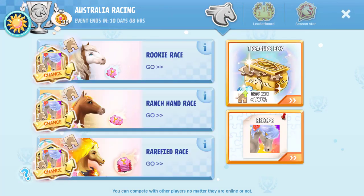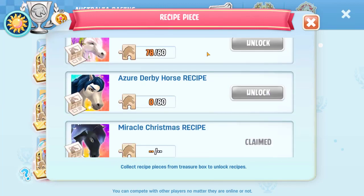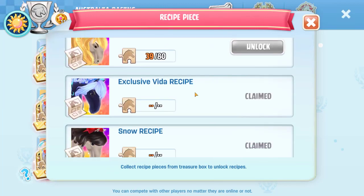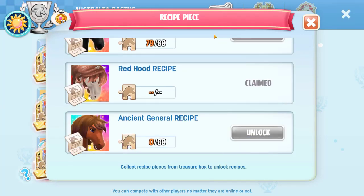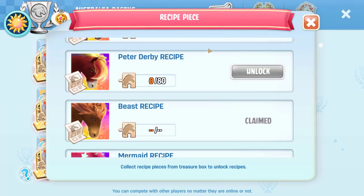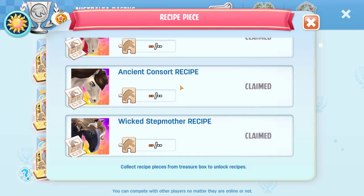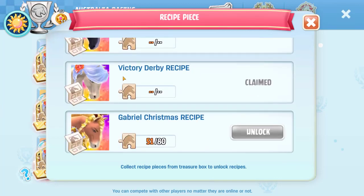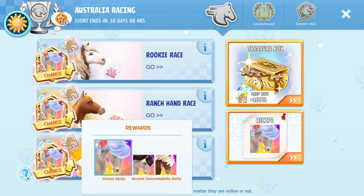I have some treasure boxes here. One thing I'll just mention — I already have all of the horses from this; I haven't bred them but I probably will do that soon. Obviously we bred Vida last time. I also finished the mermaid recipe last time, though I haven't got it bred yet. Also got Ancient Consort, and Victory Derby was another one I unlocked as well. I already had Isabel Derby, so I've already got all the puzzle pieces.